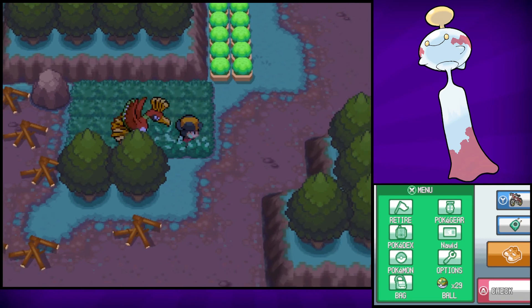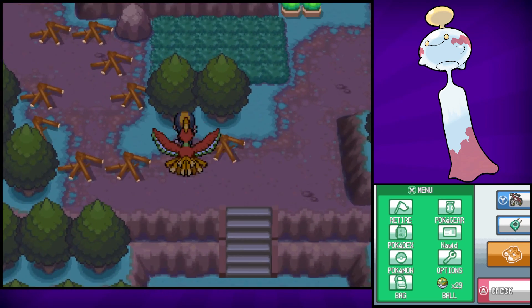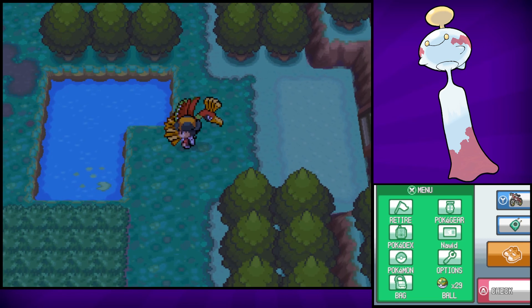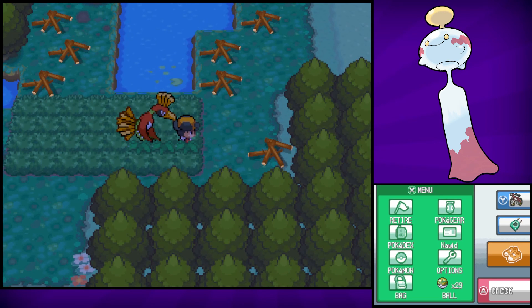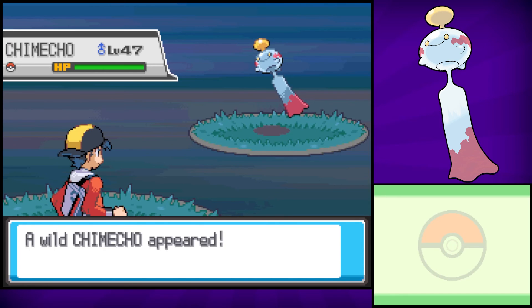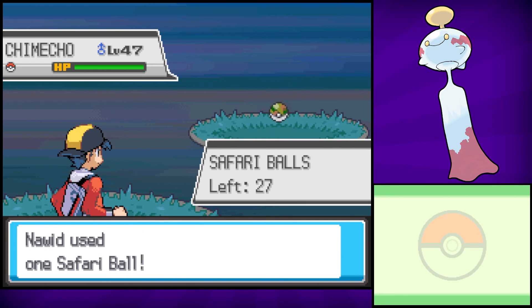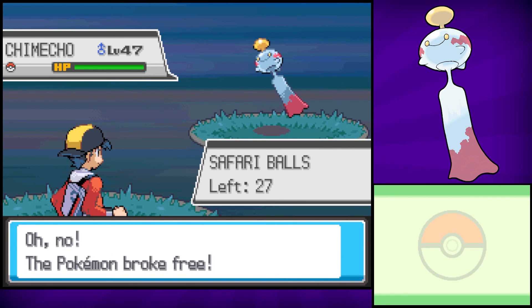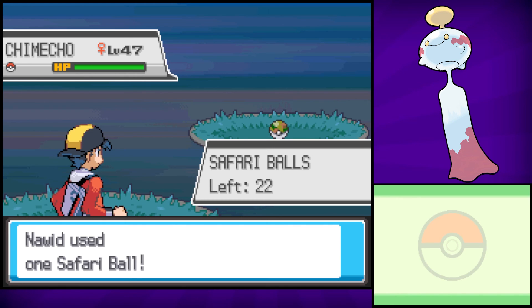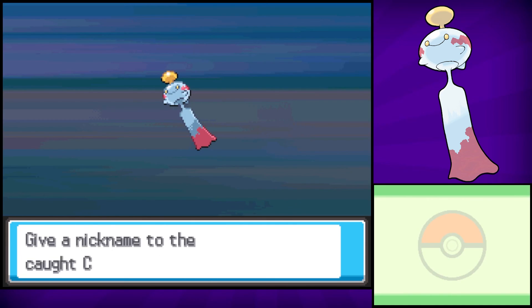Or you could avoid all of that process by simply heading over to the Swamp Area that we set up earlier. Here you'll want to place 15 forest objects. After placing all 15 of your forest objects, go ahead and check the grass for Chimecho. And there it is. Chimecho can be very difficult to catch since it's at a very high level, and it can flee on you. I used 8 Safari Balls, but finally caught it.